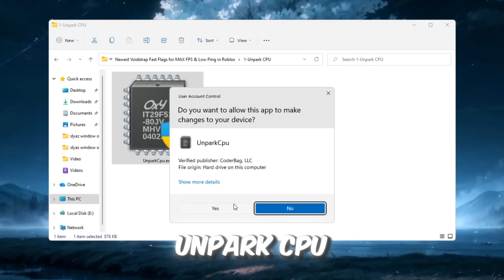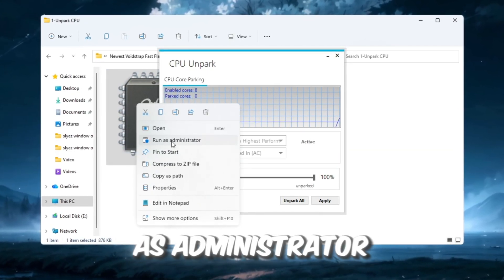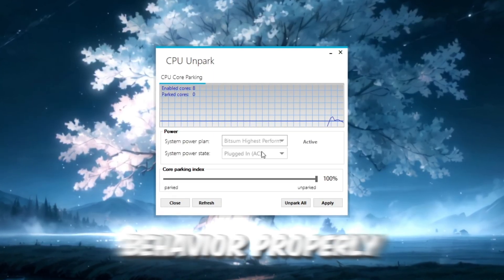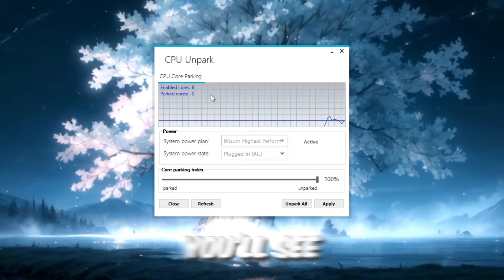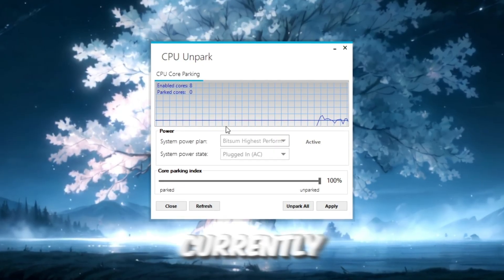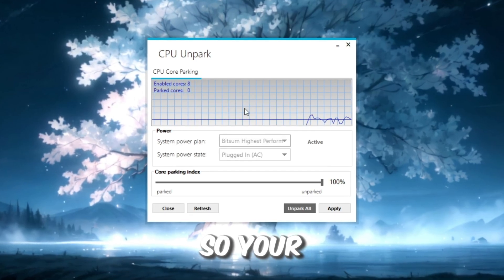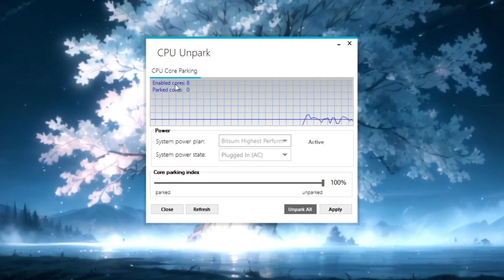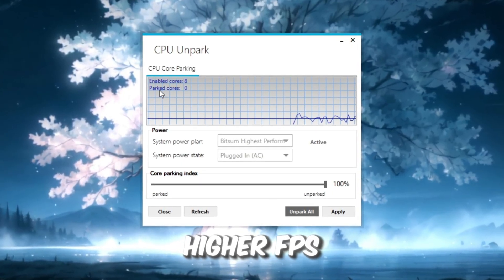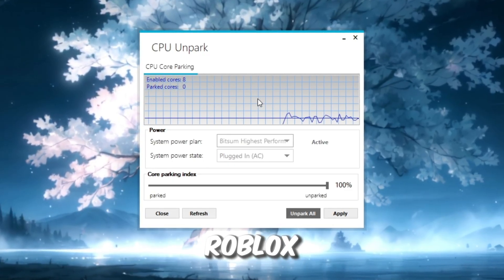To fix this, open the Unpark CPU tool from your FPS Boost Pack. Right-click on the tool and select Run as Administrator, which is very important because the tool needs permission to control CPU behavior properly. When the tool opens, you'll see a list of all your CPU cores. If any core shows the word 'parked', it is currently disabled and not helping your game. Click the Unpark button to activate all CPU cores so your processor can run at full power, resulting in higher FPS, smoother movement, and less lag, especially in large Roblox games or crowded servers.